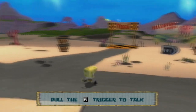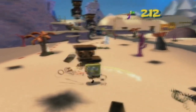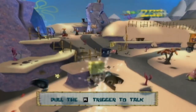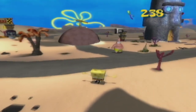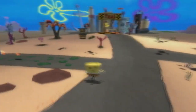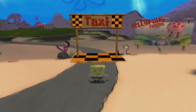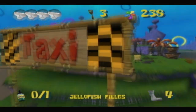Welcome back to Let's Play SpongeBob SquarePants: Battle for Bikini Bottom. Last time, our setup was that SpongeBob and Patrick made a wish for robots to play with, and coincidentally, Plankton was hatching a plot to take over Bikini Bottom with an army of robots, which predictably backfired on him. We spent time going through SpongeBob's house, getting our first golden spatula, plus various other collectibles, and now we are ready for the first real level of the game: Jellyfish Fields.